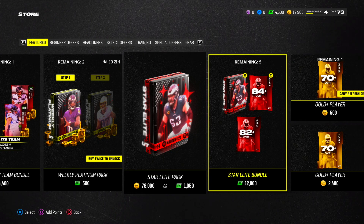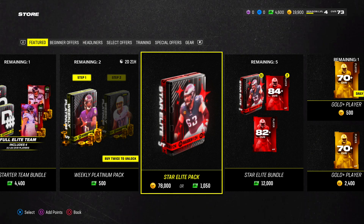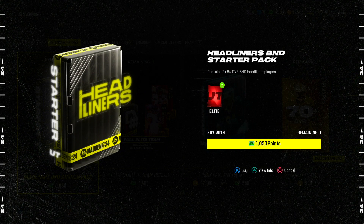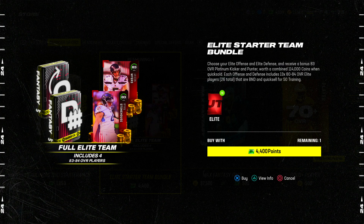I'm not gonna sit here with 4600 points in the bank and not take advantage right now. The Star Lead Pack is also an option — it's 1000 points but you only get three players, which is kind of steep. You do get three guaranteed pretty good elites, but you only get one 80-plus overall elite player for 1000 points. Looking at beginner offers, there's a B&D pack — I don't really think that's good. I don't want to start off the year with players I can't sell. Starter team has platinum players that quick sell for 114K which is decent.